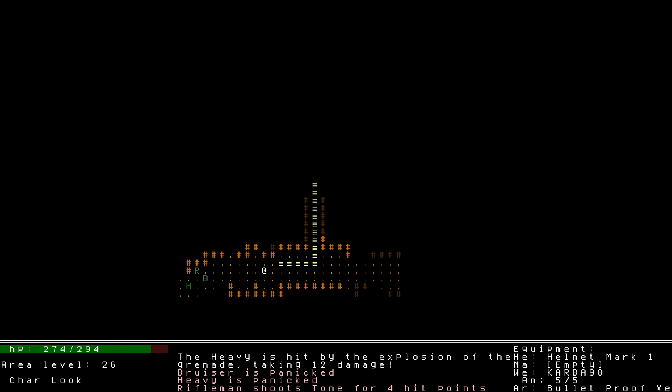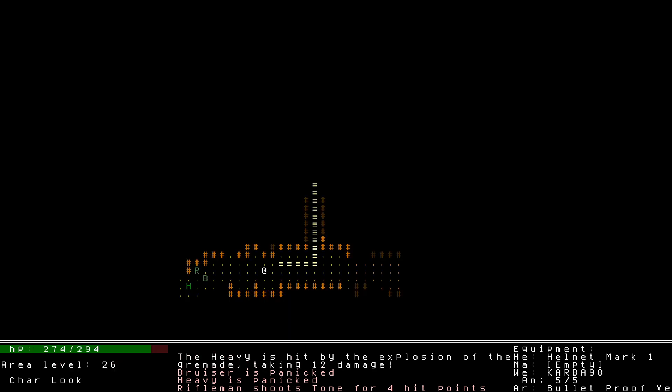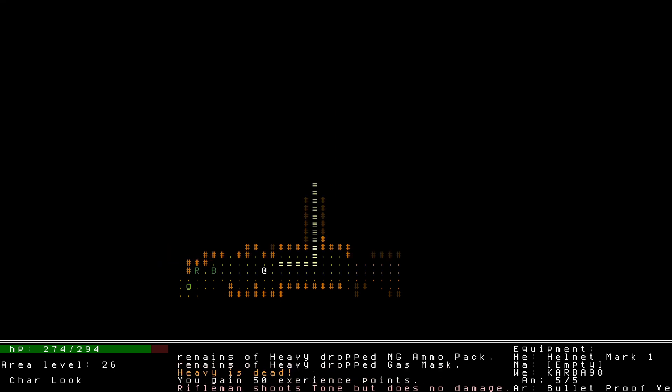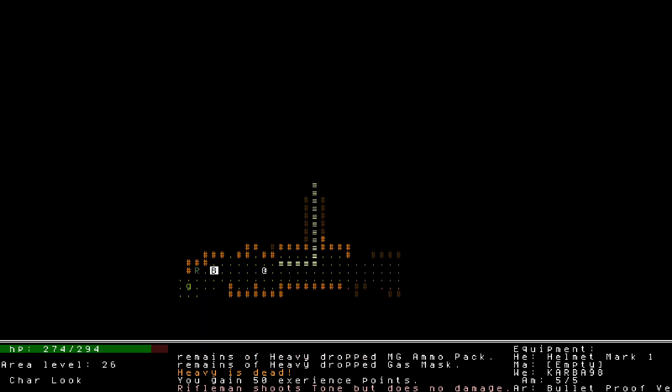The rifleman did not die. I think they got a health upgrade or something. Let's just throw another grenade. That time it missed the rifleman — I put it on the same tile. I believe it is just that grenades aren't guaranteed to hit. It says the bruiser is hit by the explosion twice, which means a bruiser is off screen. And it says the rifleman is dead but this one clearly isn't dead, so this one was getting missed. That's interesting.